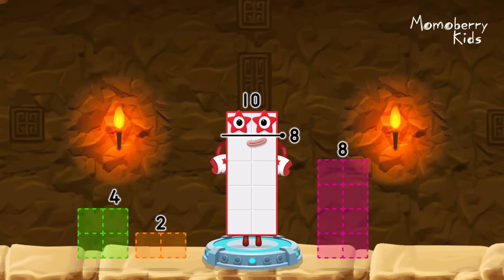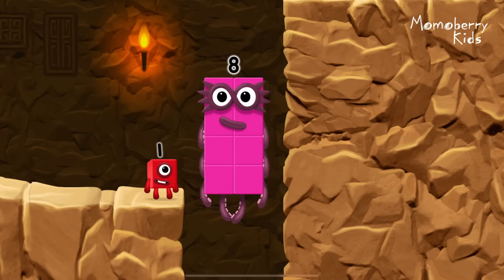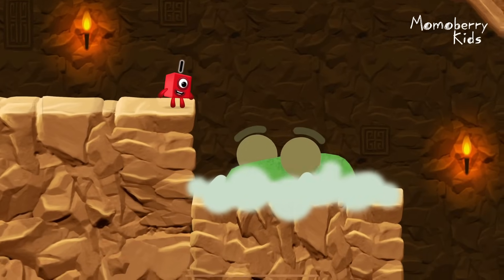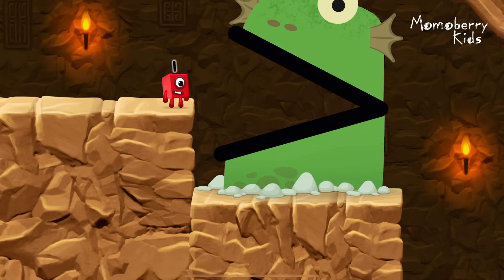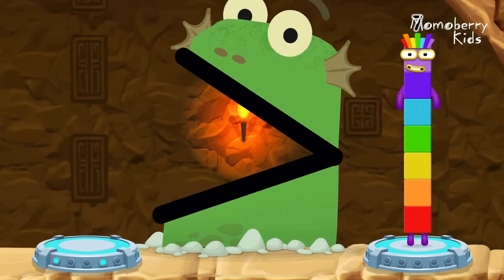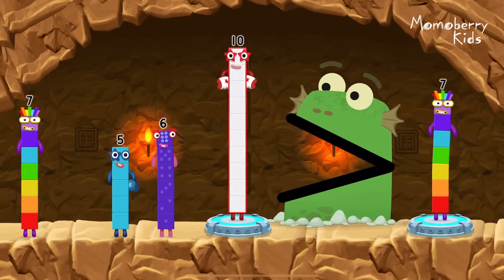Take number blocks away from ten to leave eight. Two — you cracked it! Ten minus two equals eight. Eight. Eight. Great. Uh-oh, be Blockzilla! Tap to get past Blockzilla. Find a bigger number. Me, Blockzilla — me like bigger numbers! Seven, five, six, ten — you solved it!